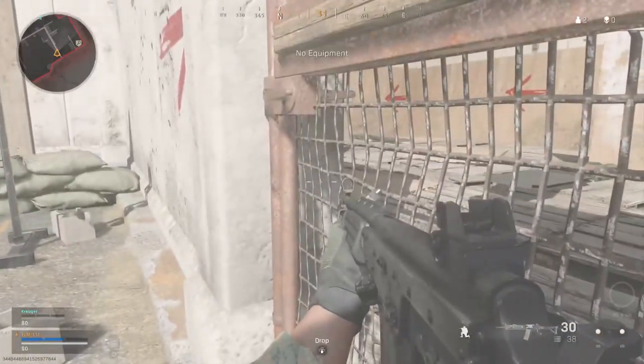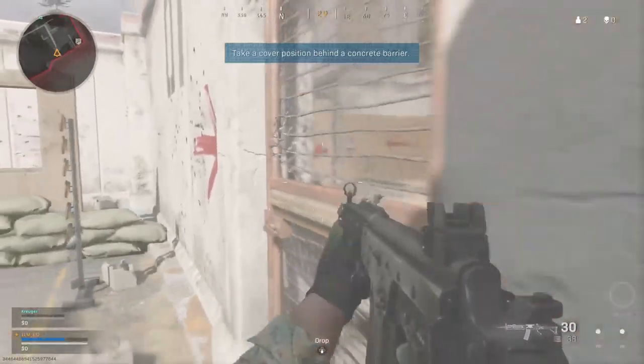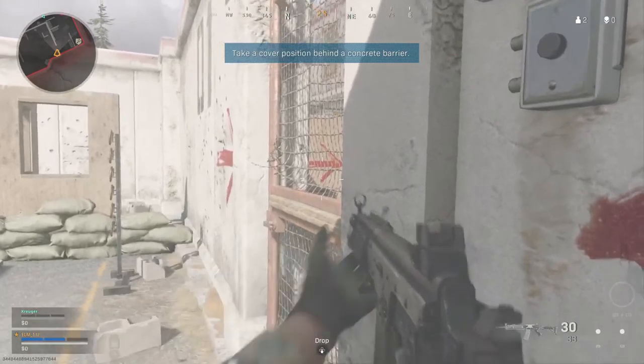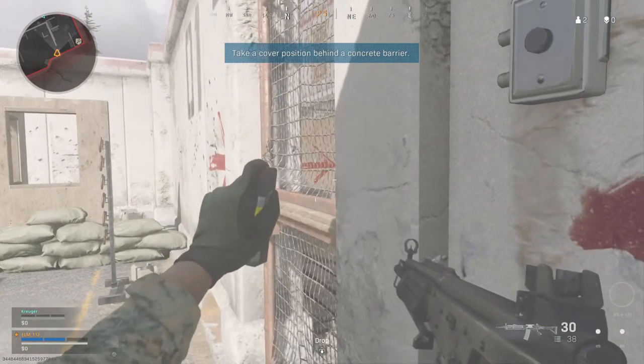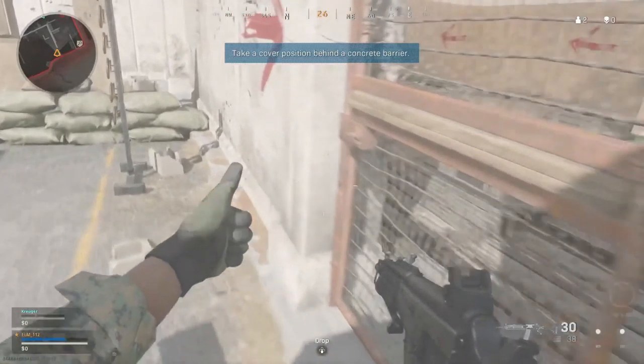Approach some cover. Aim down your sights and mount your weapon on the cover. While aiming down your sights, mount your weapon on nearby cover.